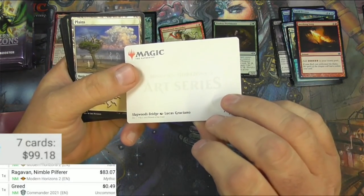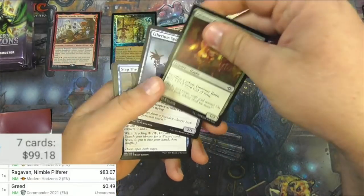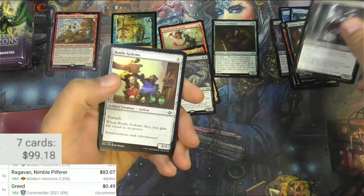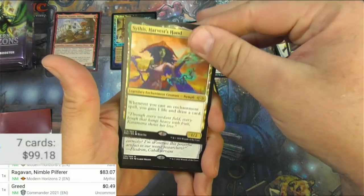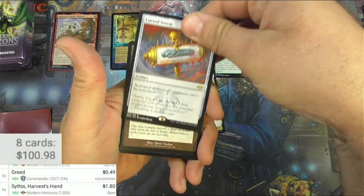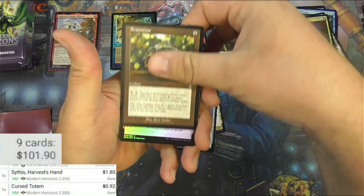What is this — Slagwood's Bridge? Nice art. Glimmer Bairn, Spinner, get the Curator. We got more commons in this one. Interesting — Drifter, Sithis Harvest Hand, and a Cursed Totem — it's a buck or so, Cursed Totem. And we got a retro frame Brain Stone.